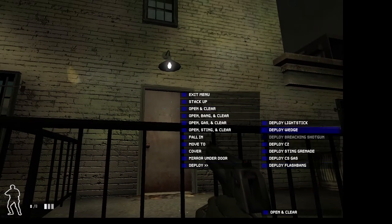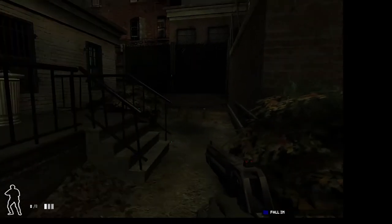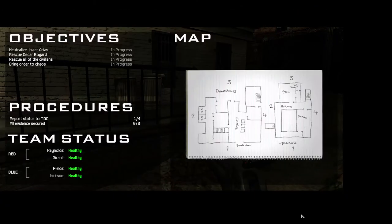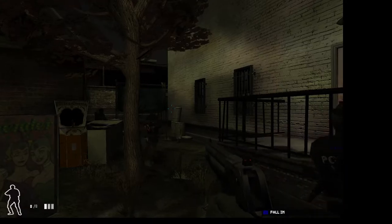Now we will wedge up. Blue — jam it with a wedge. Now, before the mission you can study the blueprints — the rough blueprints that you get — just to try to plan out where you're gonna enter from, what buildings, what doors. Multiple floors.